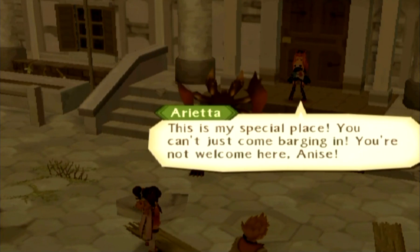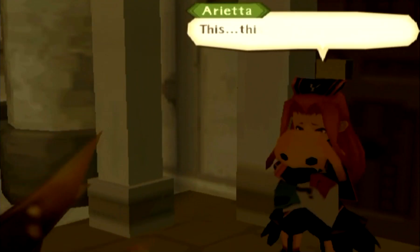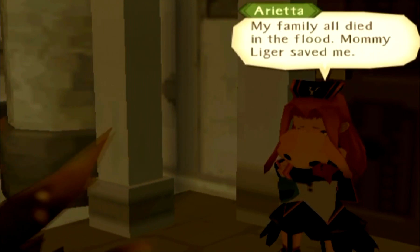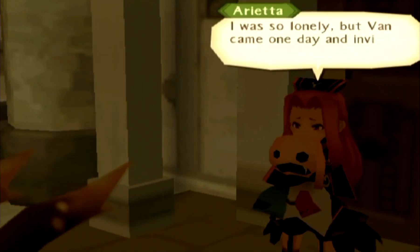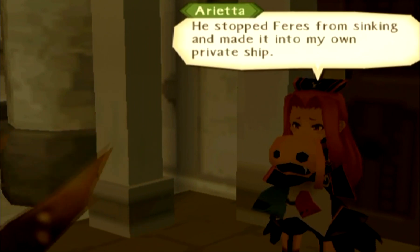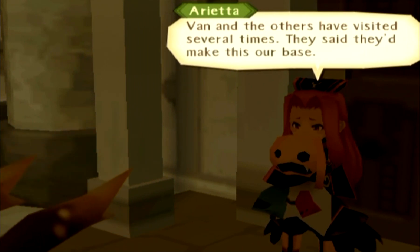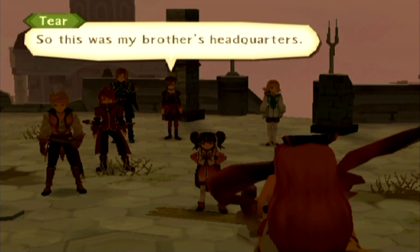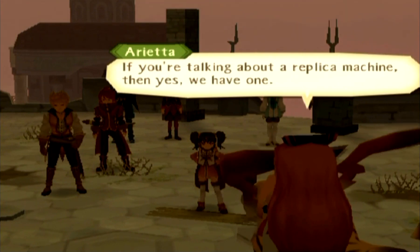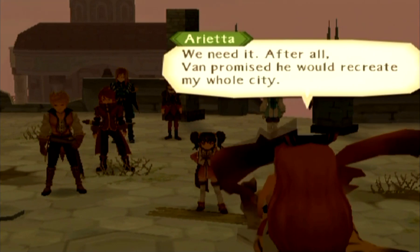'You can't just come barging in. You're not welcome here, Anise.' 'Ferris is your special place? What do you mean?' 'This is where I was born. My family all died in the flood. Mommy Liger saved me. I was so lonely, but Van came one day and invited me to join him. He stopped Ferris from sinking and made it into my own private ship. Van and the others have visited several times — they said they'd make this our base.' 'So this was my brother's headquarters, and most likely a facility for fomicry.'